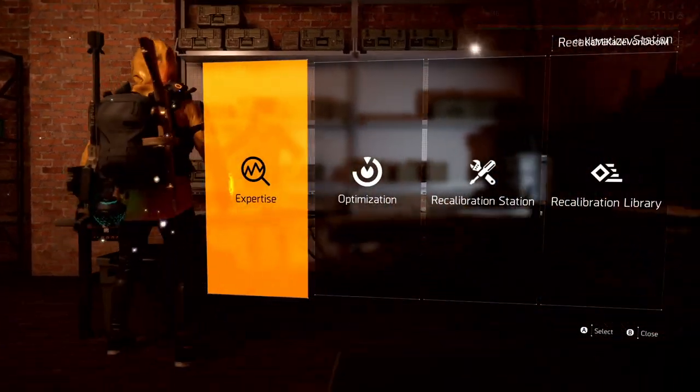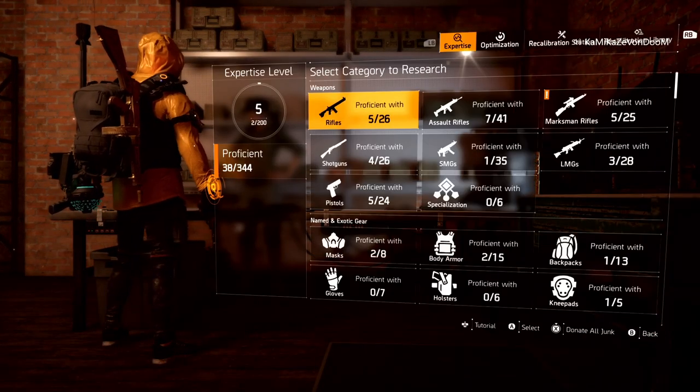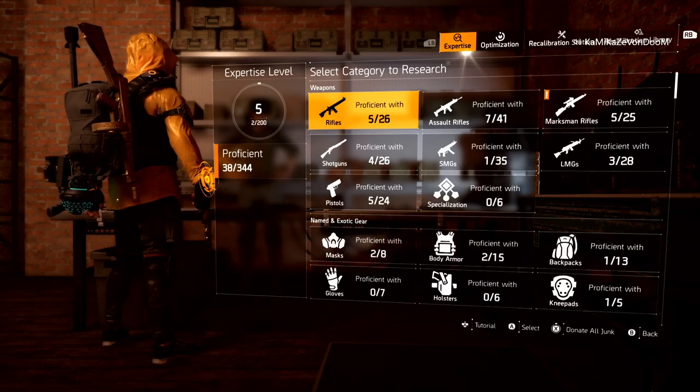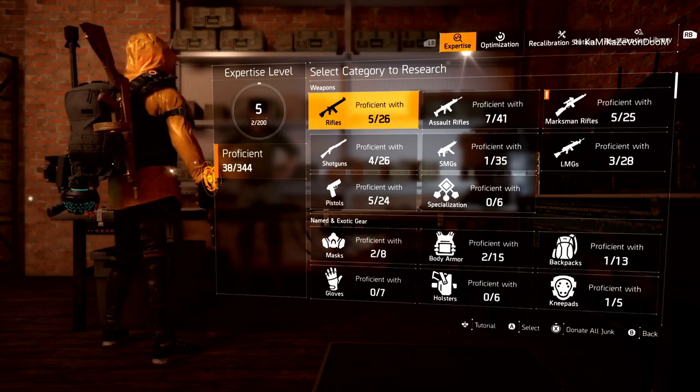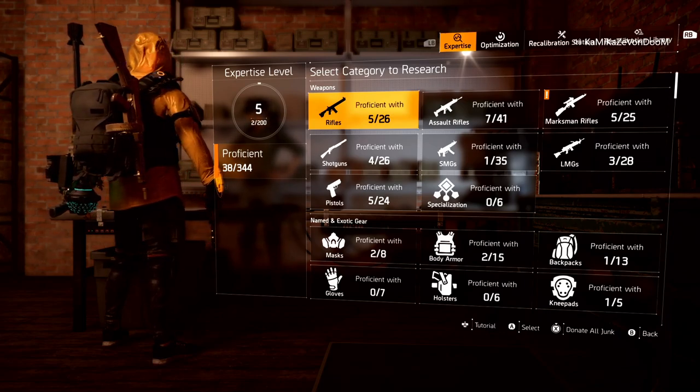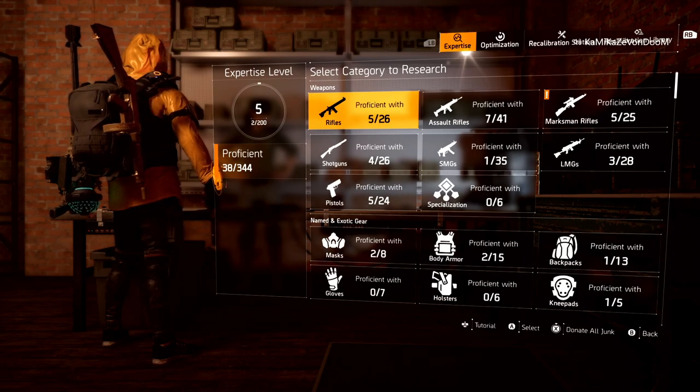Go into your recalibration station and open up Expertise. You can see I am now level five — about 25% of the way there — and it took a lot of grinding to get there, so I do know a little bit about this.